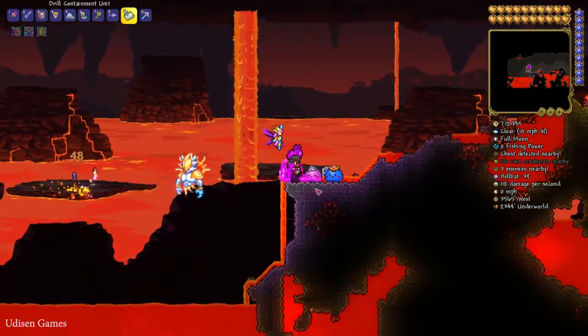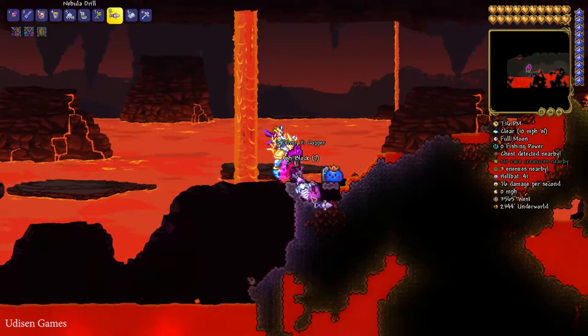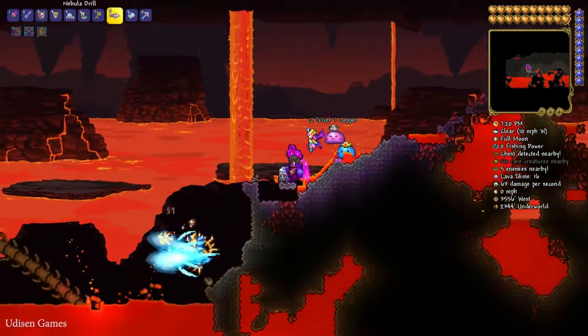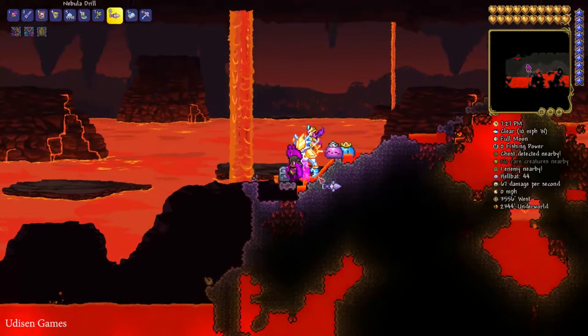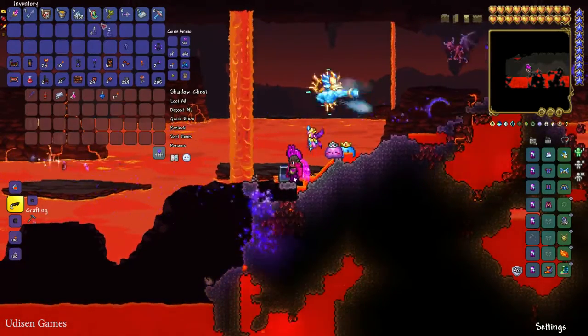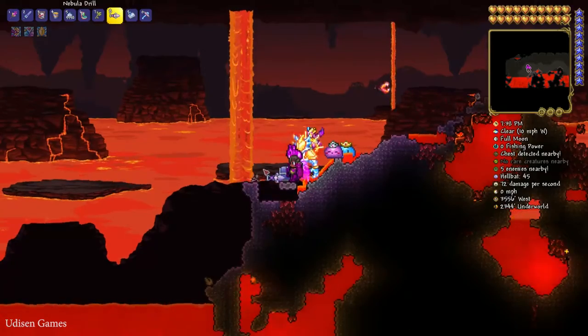Wait a second, why can't I open this chest? Seriously — wait... ah, I already spent all my keys! That's funny. Open chest — obsidian skin potion number four. Perfect.